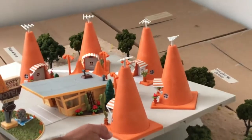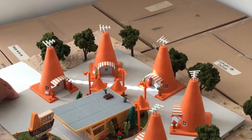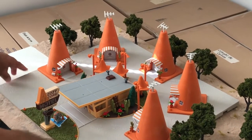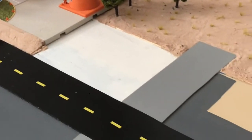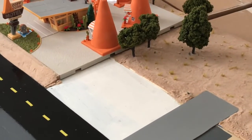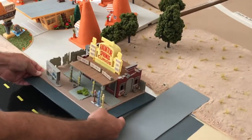Now we're going to start with the play sets. This is Sally's Cozy Cone Motel — she's going to go in her usual spot. Next to her is Lizzie's Curio Shop, going right there.